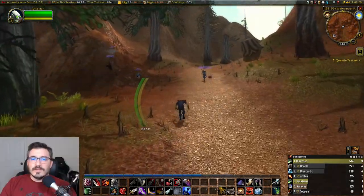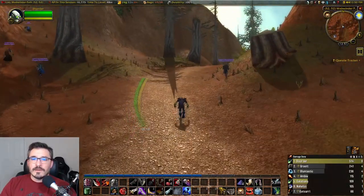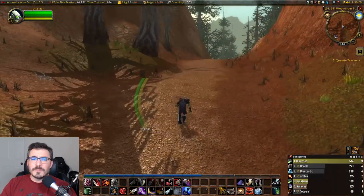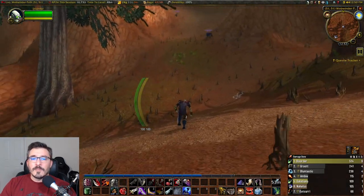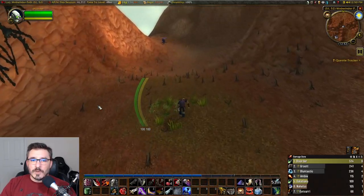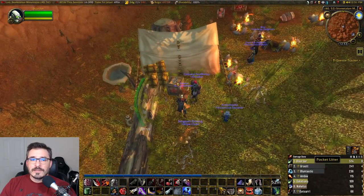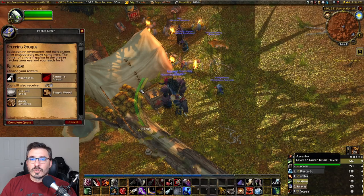Stepping Stones is going to take you to Stonetalon Mountains. When you get here, just north of Sunrock Retreat, there's going to be a path up the mountains. It's pretty easy to miss if you're not looking for it, but it's right here on the map. Follow the path until you get to an abandoned campground — it's a pretty long trail, so if you don't see it immediately, just keep going. Once you get to the campground, click on the pocket litter to complete the quest and get the next one called Scramble.